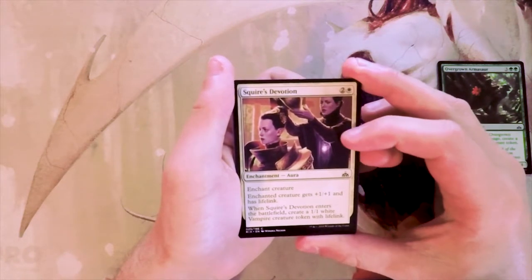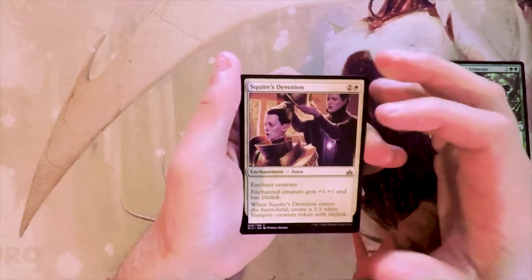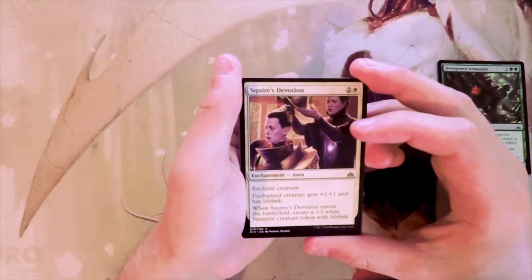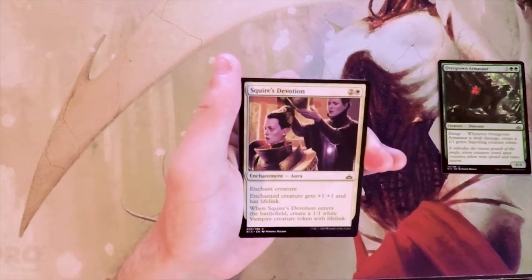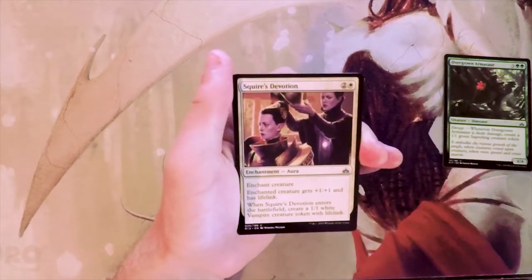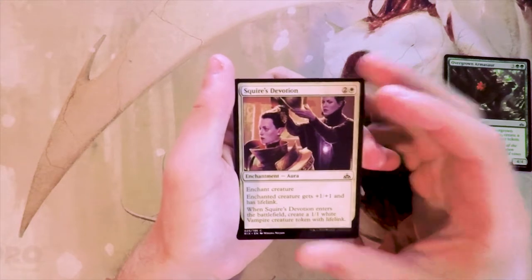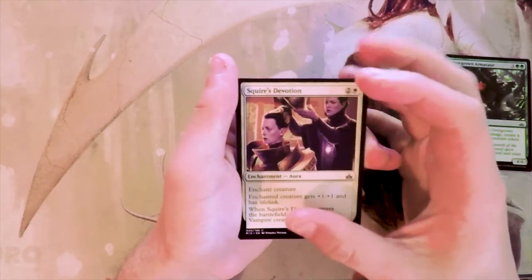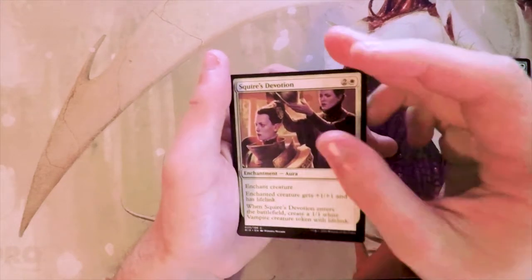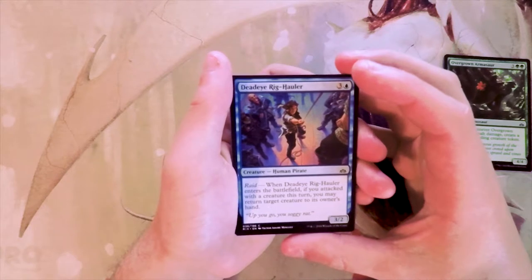Squire's Devotion is two and a white for an enchant creature: the creature gets +1/+1 and lifelink, and when it enters the battlefield create a 1/1 vampire creature token with lifelink. This card I actually do like — it spits out a token so it's not as bad if the enchanted creature gets removed. It's sort of a two-for-one in value: power on one creature and another body. Lifelink is pretty important in limited and can save you against aggro decks. It also has vampire synergy, but I still don't think I like it more than the Armasaur.